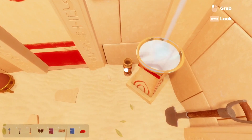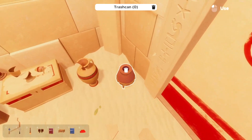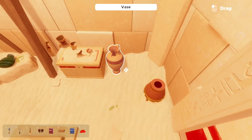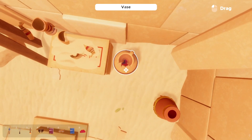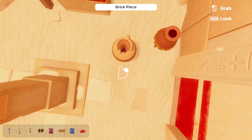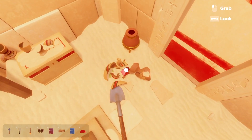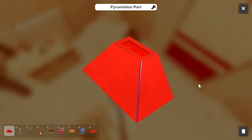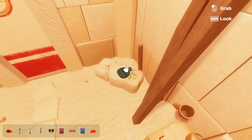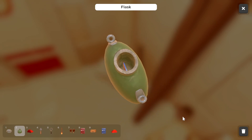We have a shovel. We have a vase — I broke it. Another vase. One's heavier. Anything in there? There's something in there — I got you. Got another one. Flask. And then we have a flask, and it's one of the tokens.